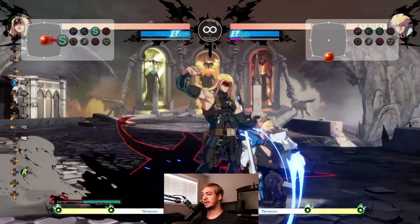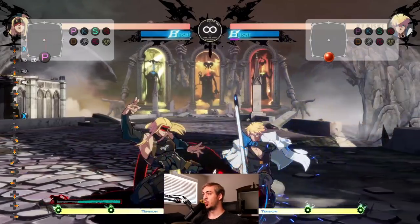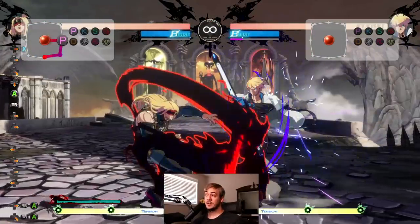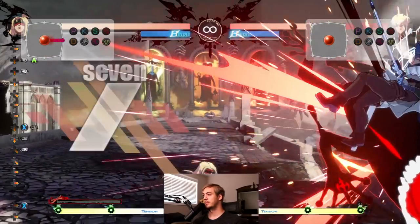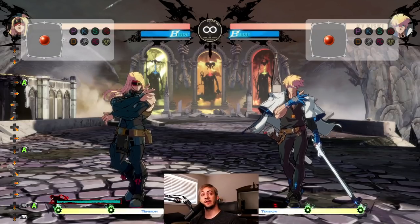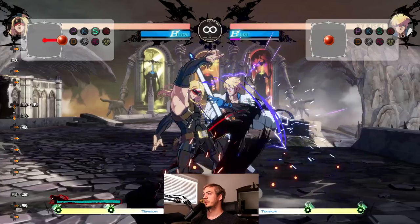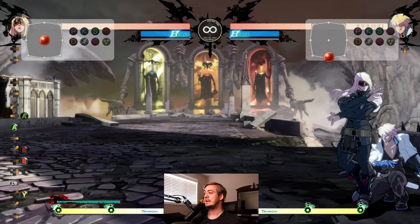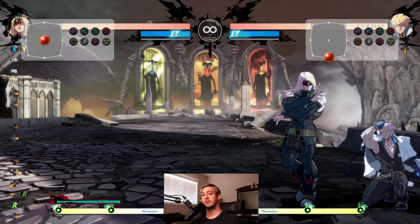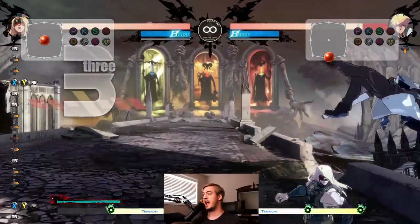With Eddie available, Zato has access to very long block strings and high-low mixup that's very rewarding. He's also going to have access to really rewarding throw mixup because he can combo his throw — a very unique thing in this game — and do a lot of damage with it. His overheads and lows are both rewarding, and he has consistent high damage from all his basic mixups without spending any meter, and he can build meter on top of it.